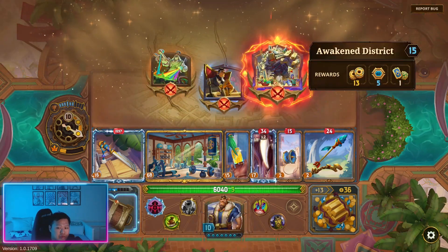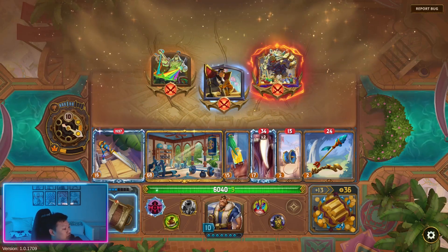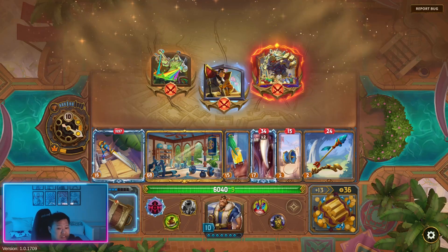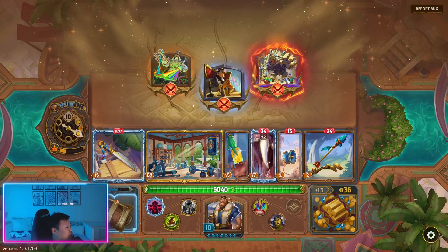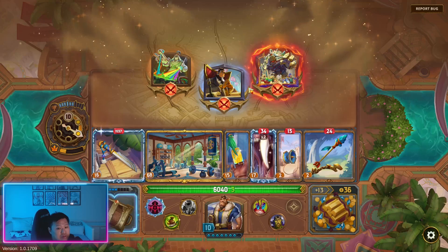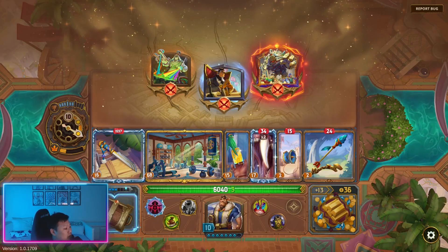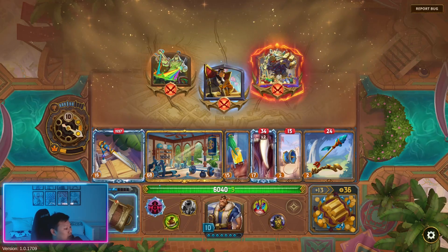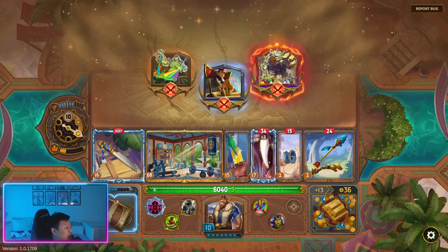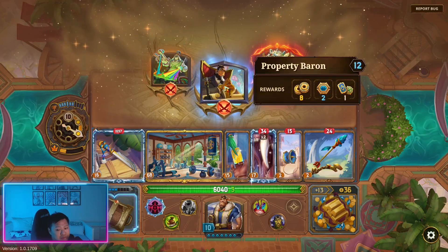Awakened District — are we strong enough to take on Awakened District? It says 7,000 health, does a lot of shielding. I don't think we're strong enough. Can we take on Property Baron? Property Baron has 3,000 health — we should be strong enough to take on Property Baron, so I'm going to fight Property Baron.